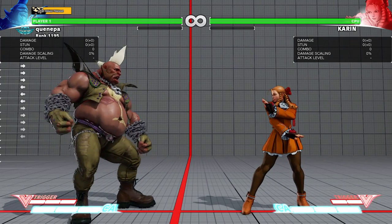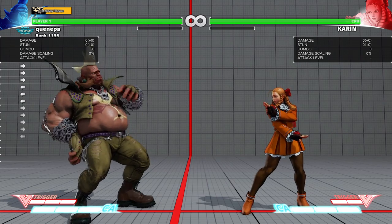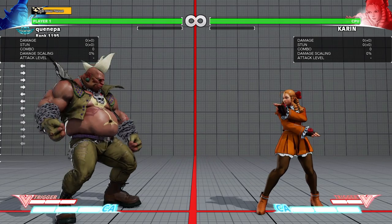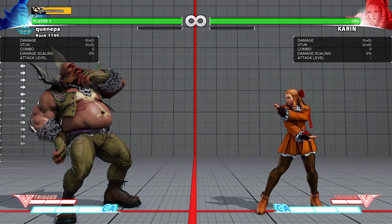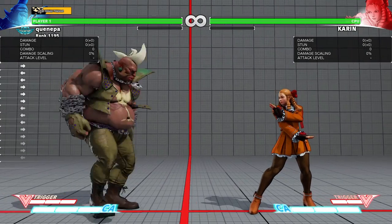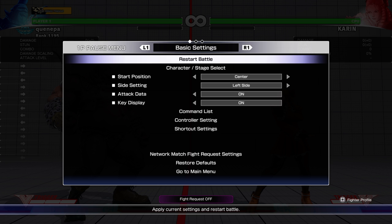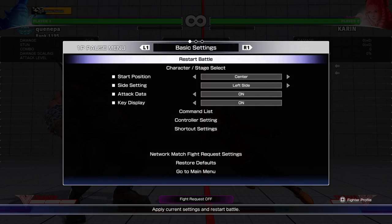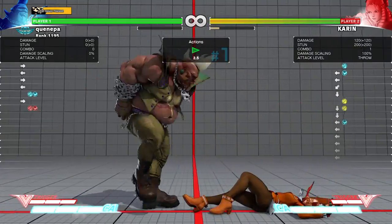I'm going to do a couple of frame traps, covering carrying and armoring the frame traps. If you want to use it you can — I'll show the frame traps when you can use it and explain why it's not really useful. It really depends on what I use: if I don't have V-trigger, I use heavy punch and heavy kick to charge it so I can attack while holding them down.